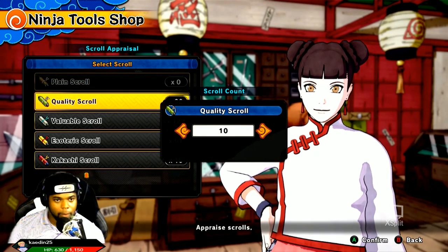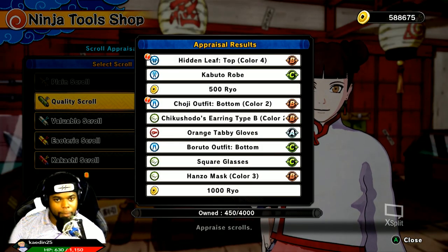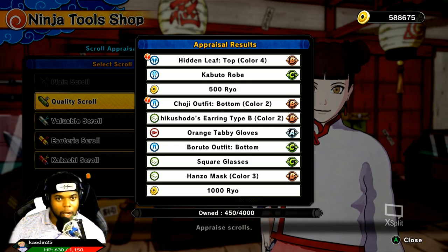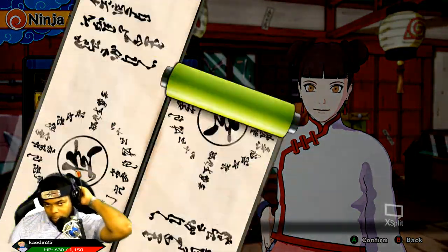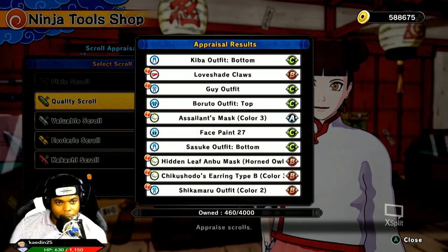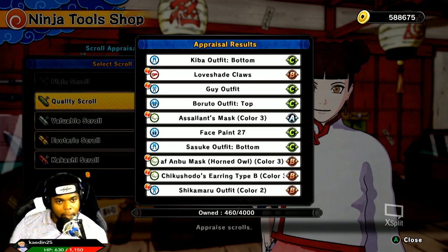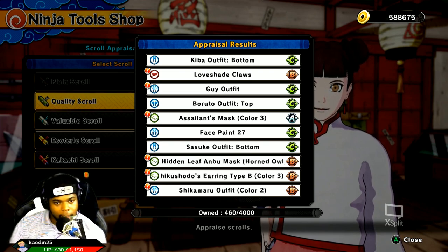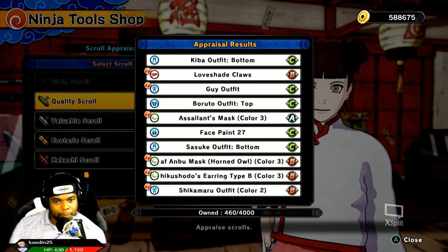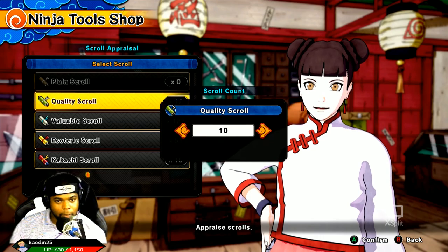We're going to move on to the quality scrolls — 10 of those bad boys. Open it up. We got Choji's outfit bottom color number 2, Hidden Leaf color top number 4. Love shade claws, B-grade. Guy outfit gray number C. Assailant's mask color number 3, that's A-rank. Hidden Leaf ANBU mask horned owl, B-rank. Chikushodo's earrings type B color number 3, B-rank. Shikamaru outfit color number 2, B-rank. Good things out of the quality scroll.